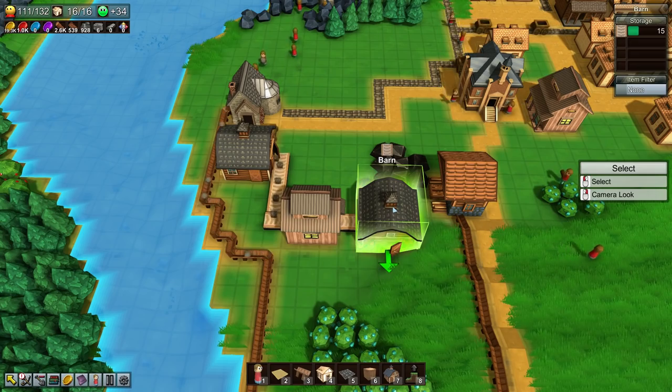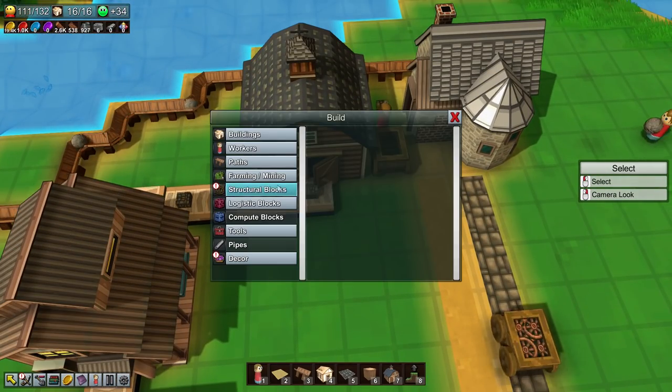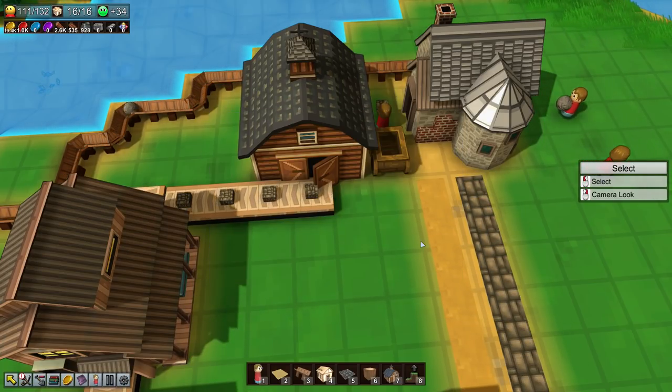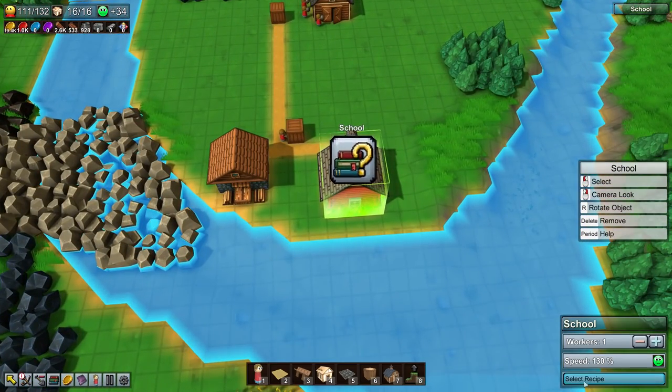We have everything else basically set for us. Right now since we have these conveyor belts - 14 of them - I want to start slowly replacing everything we don't need with different conveyor belts. We should also have some logistic blocks over here - a one-way barrier gate, there's a splitter. We want to do that as well - we gotta research the splitters.